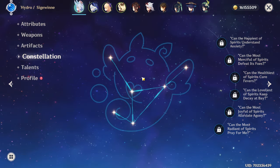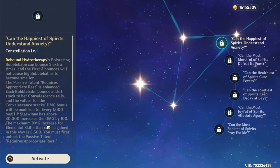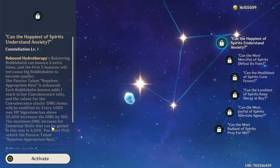As for constellations, she has quite a few good ones. Constellation 1 just doubles down on her first passive skill with extra scaling for characters that are off-field for the elemental skill damage.